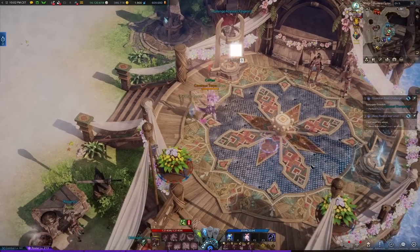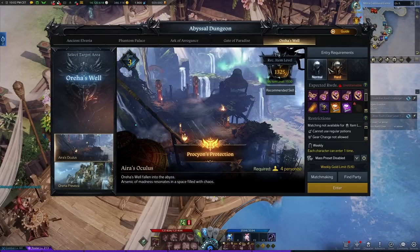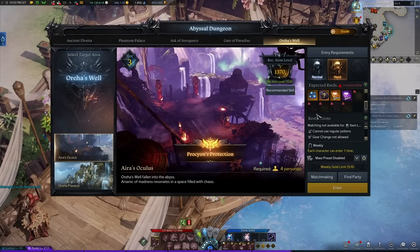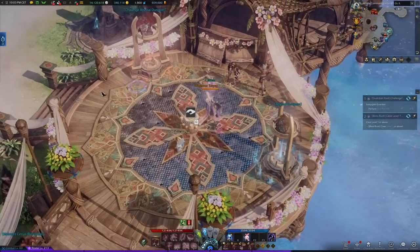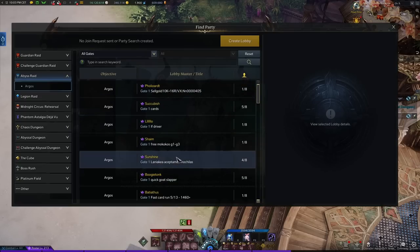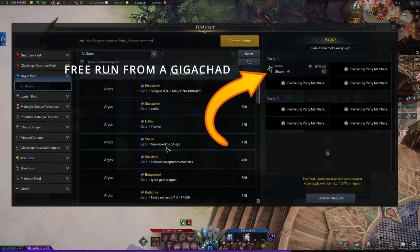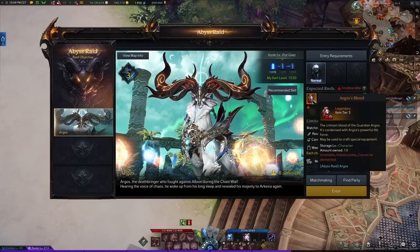Next we have some early tier 3 content called abyssal dungeons — matchmaking content as you pass item levels 1325 to 1370. It rewards you with materials to craft your first legendary set that replaces your blue 1302 gear, and upon honing this legendary set it takes you to item level 1445. There is also the abyss raid Argos, which you unlock at item level 1370 — use the party finder for this one. Alternatively you can buy a run, called bussing in Lost Ark, and there's no shame in it. It gives you gold and materials to craft your legendary set, working the same way as the one from abyssal dungeons.